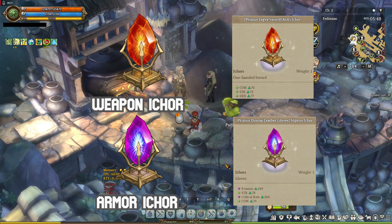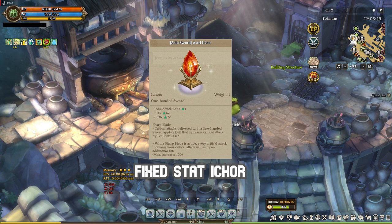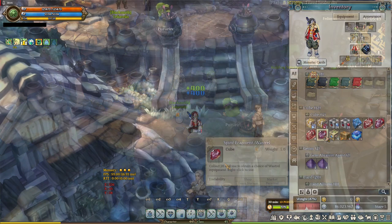An iCore has two kinds: a random stat iCore and a fixed stat iCore. A fixed stat iCore is an iCore that you can get on unique grade equipments level 350 and above. A unique grade equipment has a permanent stat and usually an additional effect that comes with it. Here are a few examples of unique grade equipment.